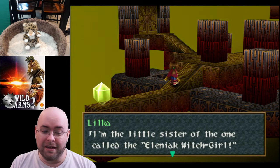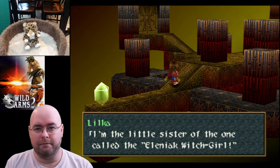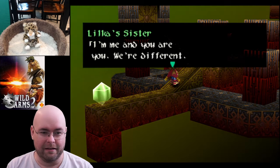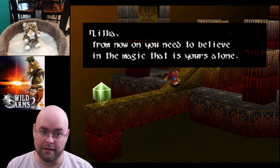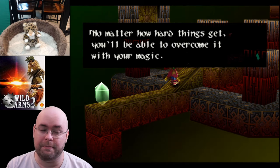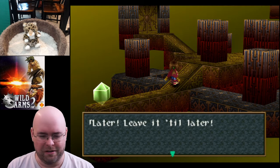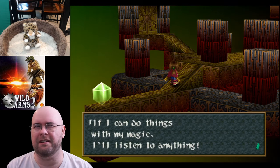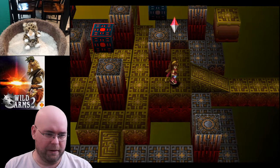"You did really well. I'm the little sister of the one called the Eleniak witch girl." So it is Eleniak and not something else. "I'm me and you are you — we're different. You need to believe in yourself more. Eleniak, from now on you need to believe in the magic that is yours alone." Another one where I think the translation is off — it didn't really make much sense given what I know about the rest of the game.